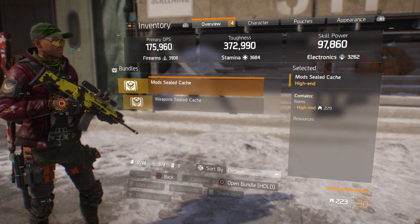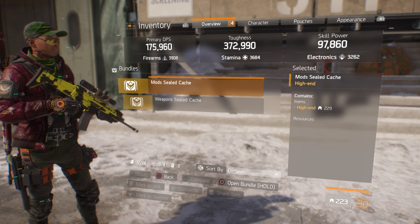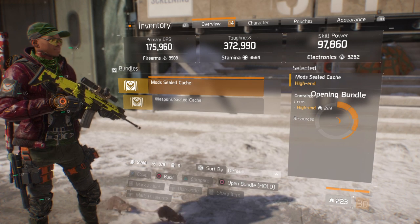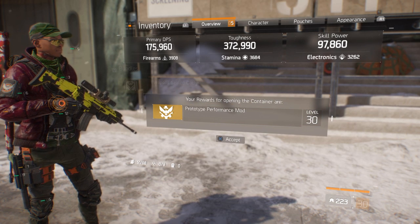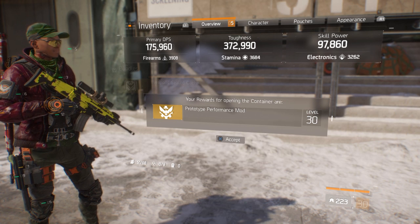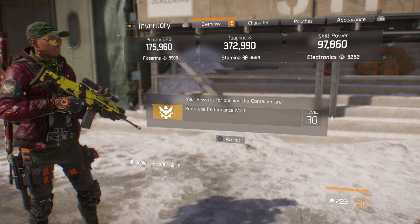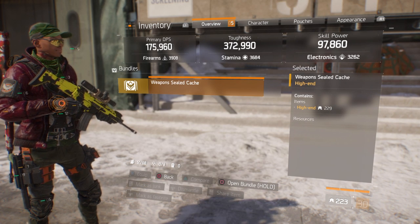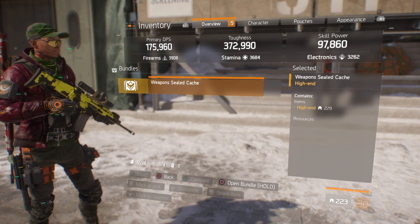This is a mod sealed cache. This one doesn't give you any Phoenix credits either. Let's open it — I got a Prototype Performance Mod, level 30. Cool, I'll take it. I'll check it out later and see what it's about.